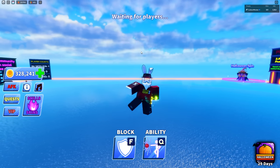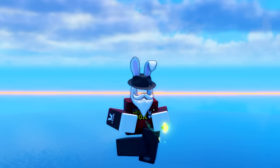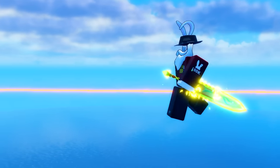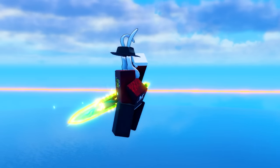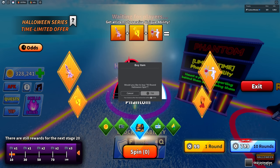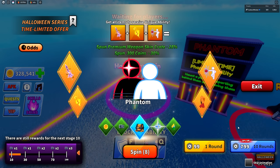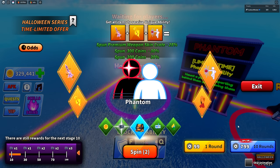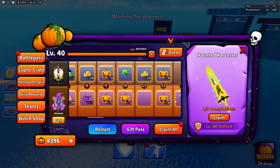Showing off the new dances: skeleton dance looks interesting, and the ghost walk is really cool — moonwalking while going up and down on different levels. This is getting really expensive though, and there's just no realistic chance of getting the swords I need this way.